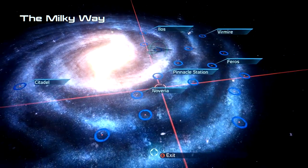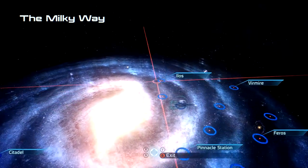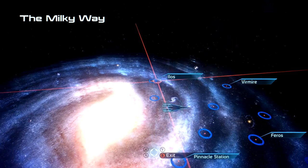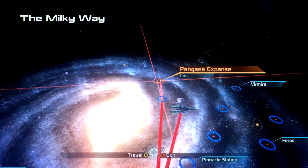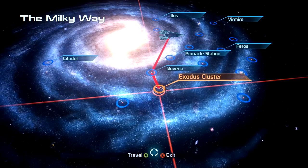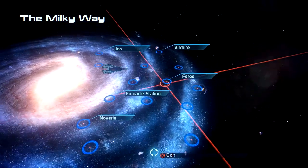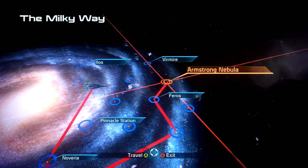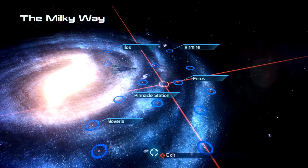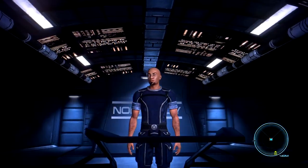I think we have a few more areas on the map that we can investigate before we head to Ilos. Because once we go to Ilos, that's the ending of the game — there are cutscenes and things that are going to happen that we have no control over. So I want to make sure that we complete all the side missions that we're aware of, and then we will go ahead and finish the game.